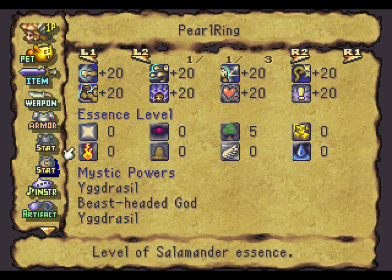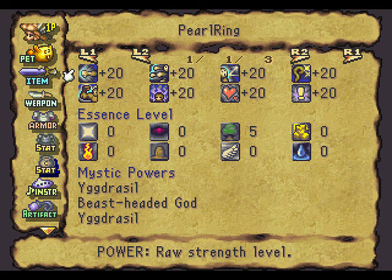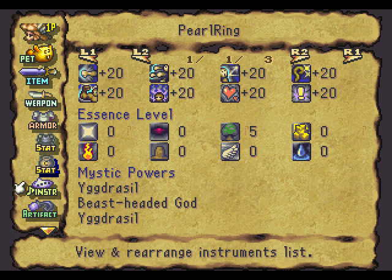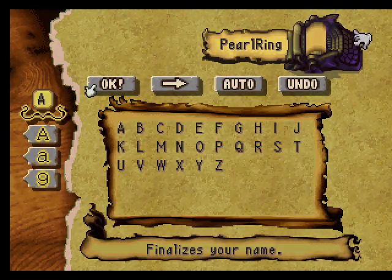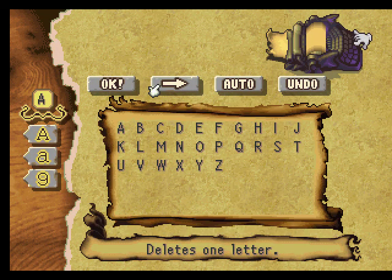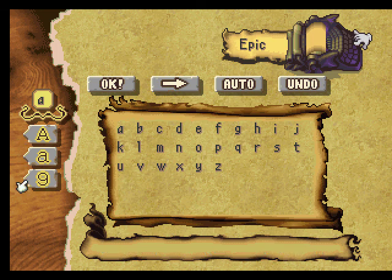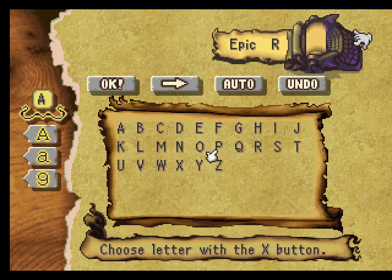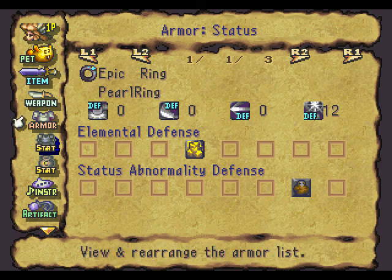We're going to rename the ring appropriately. To rename the ring, what you need to do is basically head to the status and then just click on its name, and then you can rename it. You can do this with everything — I think you can do it with NPCs, you can do this with your pets. I really don't like how this game treats spaces — it's always too big. But this is an epic ring for epic proportions: plus 20 to all stats. I mean, that's ridiculous.